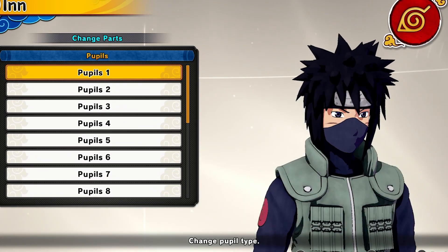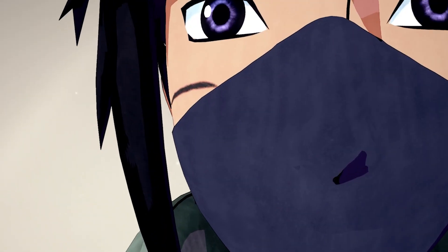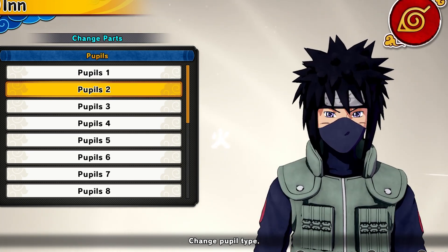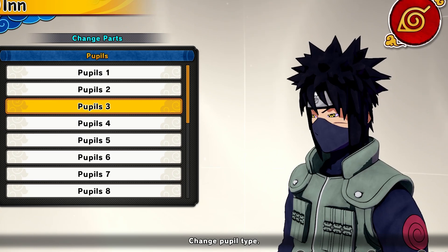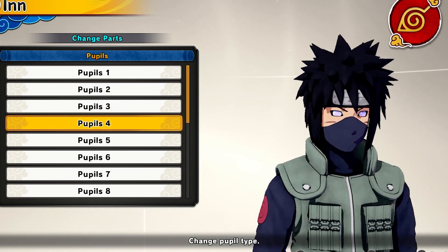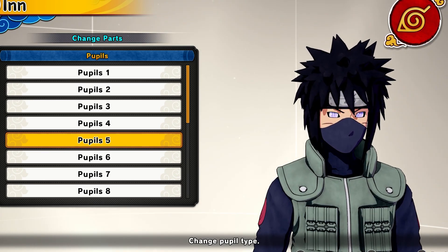Let me showcase the eyes. The first one might be the Tenseigan — I can't quite tell, but it's a cool eye. The next eye is a Sharingan-type thing, maybe from the Izanami storyline. Number three is the Shiki eye. Next we've got Edo Tensei eyes — I might ask my boy for an Edo Tensei skin. After that, Edo Tensei with Izanami — this is Itachi's eye, very cool.